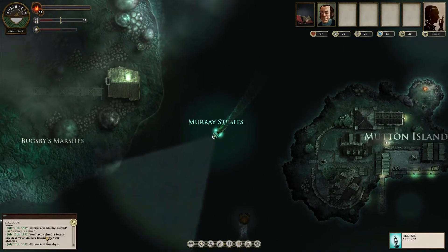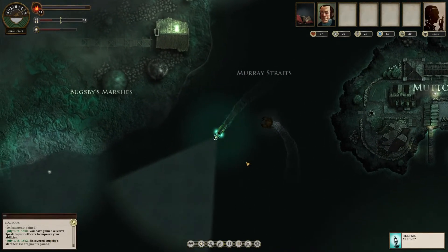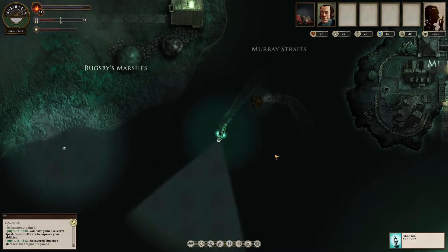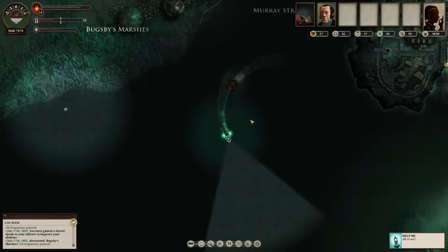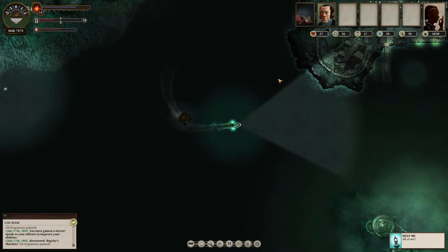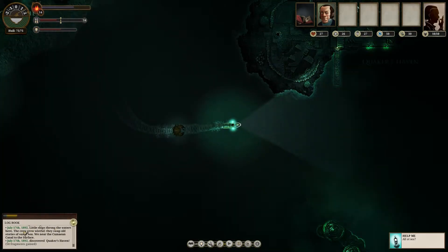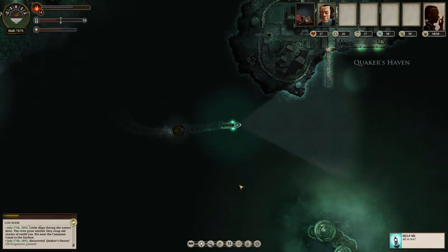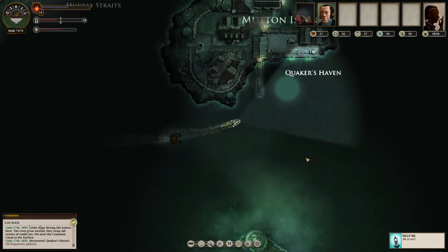We sighted another Aurora Megalops and discovered Bugsby's Marshes. Do we go into port or do we go to Mutton Island? Let's go to Mutton Island — that sounds like fun. I like mutton chops. Look at this: little ships throng the waters here, the crew go wistful. They swap old stories of sunlit sea. We are near the Cumaean Canal to the surface. Interesting — I don't think we can go to the surface, but it's interesting nonetheless.